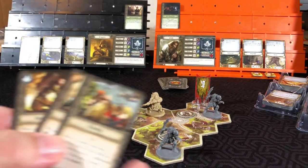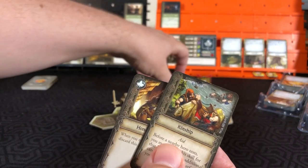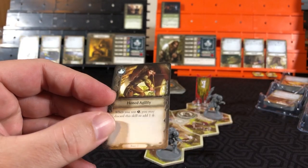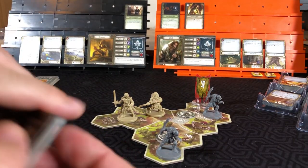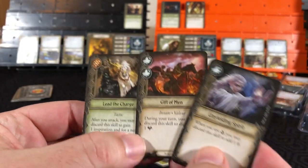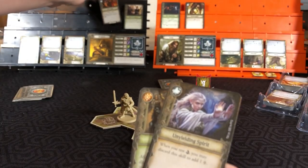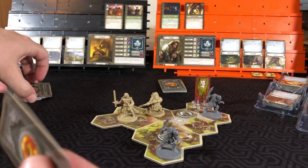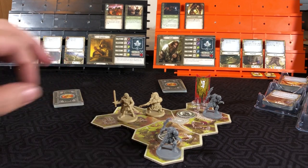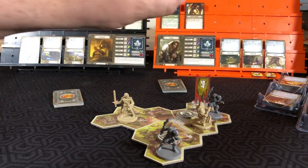Scout 3. Now we've got a fight coming up, so we'd definitely like a success on top. We will prepare this. Let me put this on the bottom for Gimli. We will prep the Gift of Men, put this on top and this on the bottom. We will proceed and have Gimli take a move action and an attack.